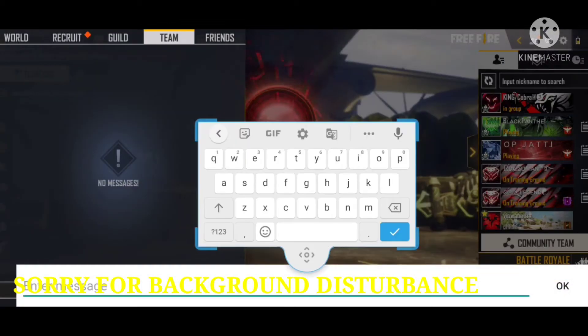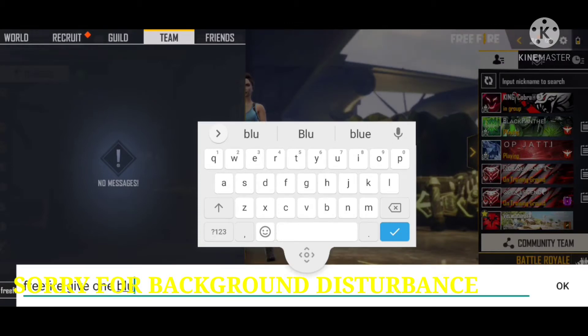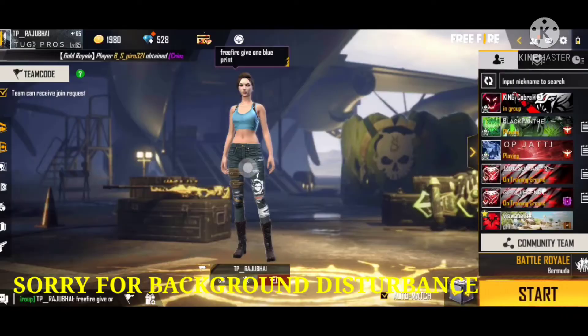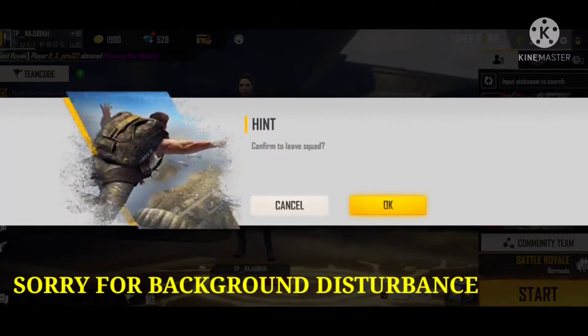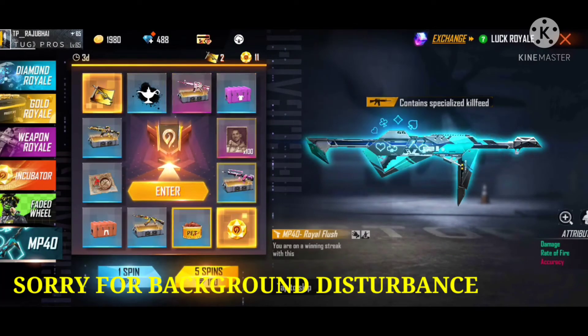I have to send a message from the group and send a message from the team. Here, give you one blueprint and type — send it to you, group back to you. You can see the blueprint. This is a trick.